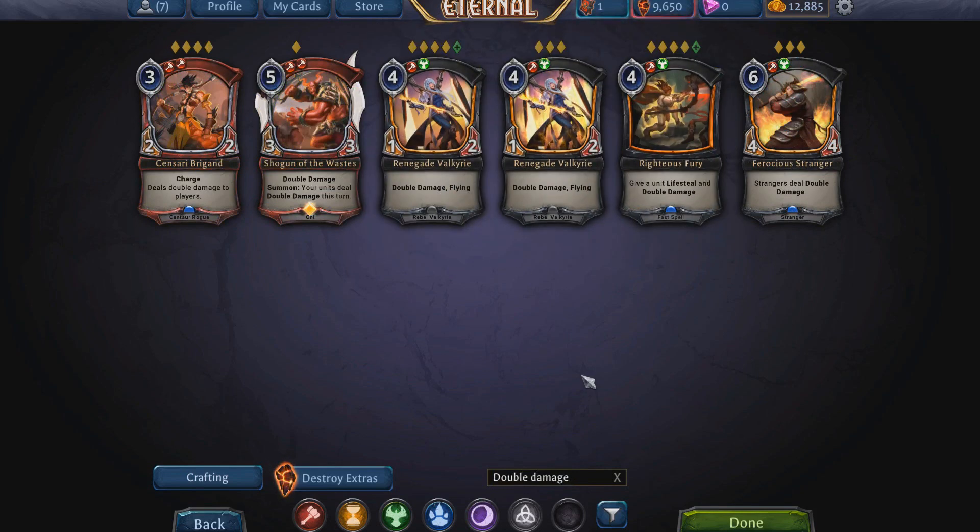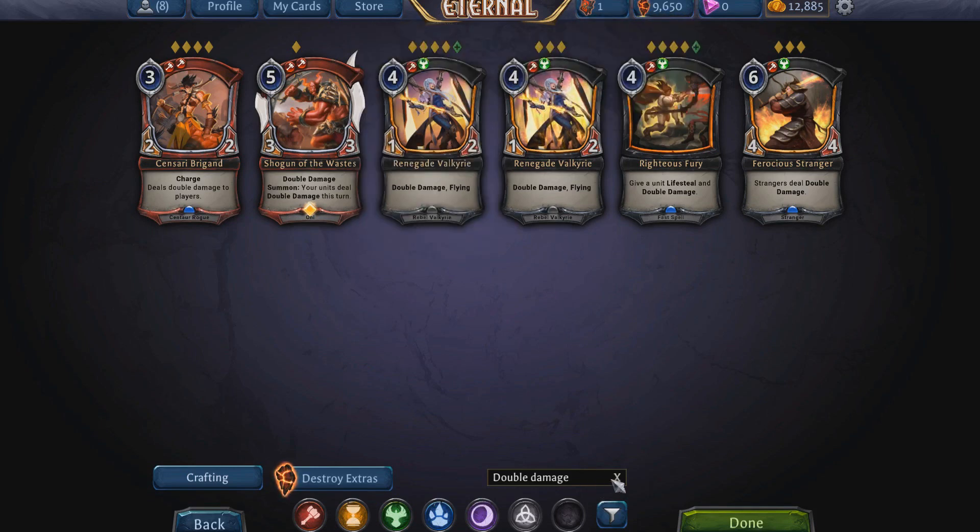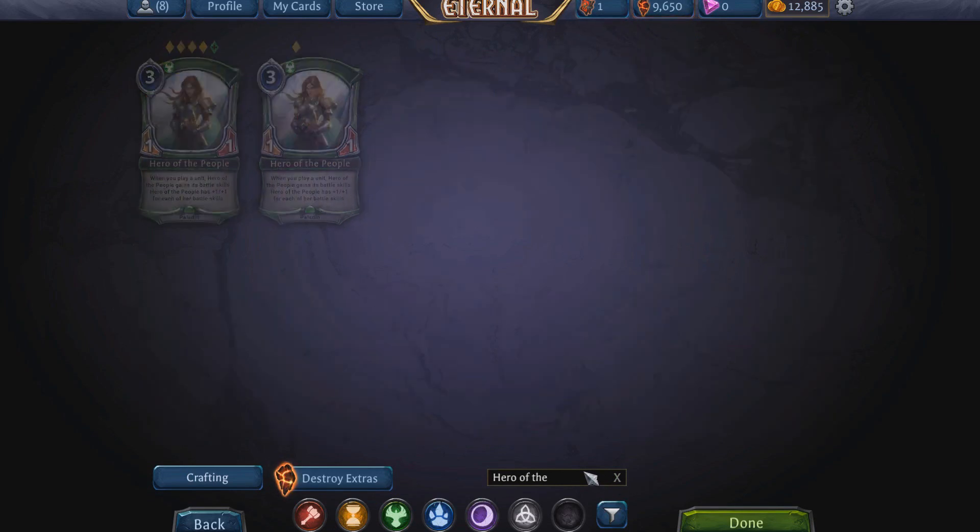Double Damage is another hugely prioritized thing in draft — these cards are massive win conditions. For example, a 1/2 flyer with Double Damage does two points of damage by default, but if you put an Ornate Katana on it making it a 3/2, it's doing six points of damage. Double Damage can quickly get out of control and very easily win a game, especially in draft where there's less removal.